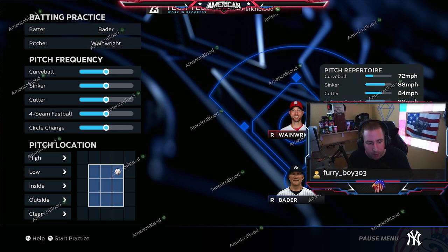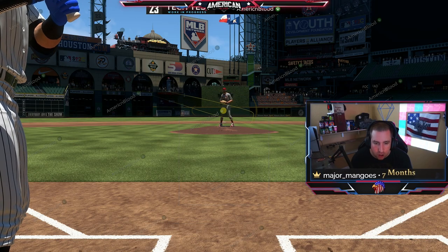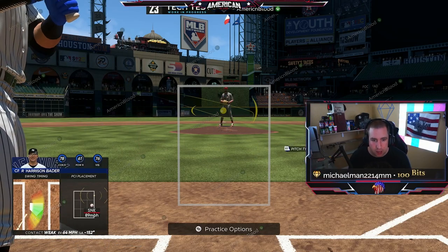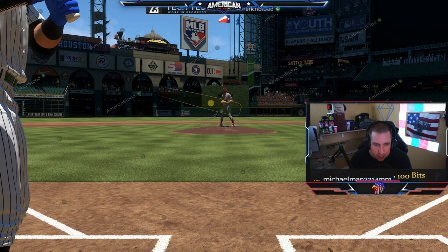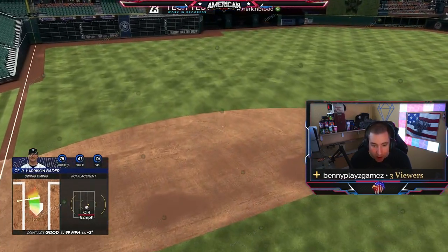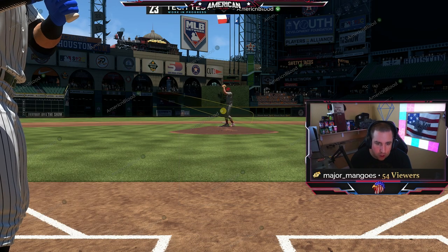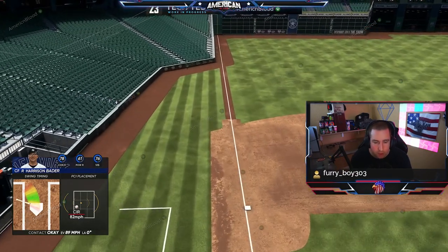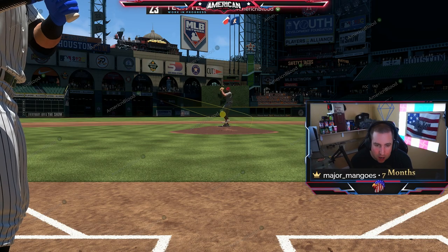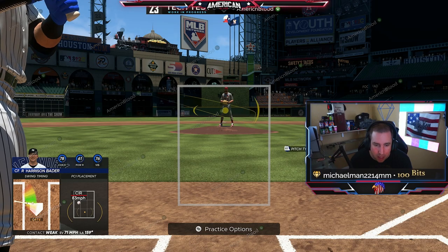Now we're hopping into Custom Practice with the pitcher set to throw strikes, so I can show you exactly why I like this PCI setup. This is on Legend difficulty. I like having the dot with the bat as the PCI because it tells you where the barrel of the bat is — if you're hitting the ball at that dot, you're hitting the barrel. When there used to be three dots for fly ball, normal, and contact, I just preferred the one dot. I wish you could make the dot smaller and remove the bat graphic, but it works.